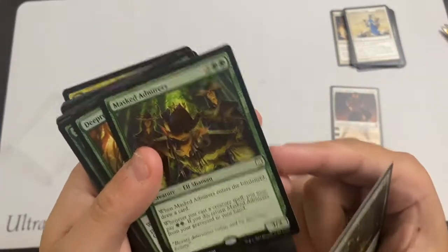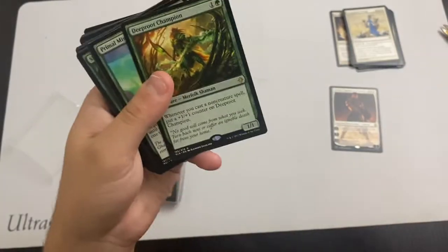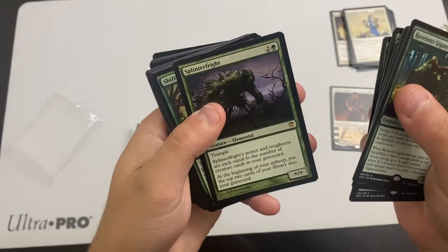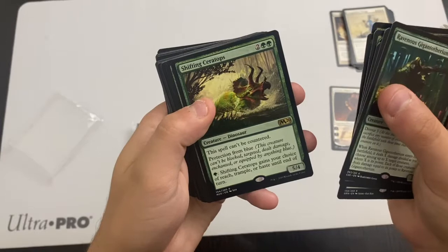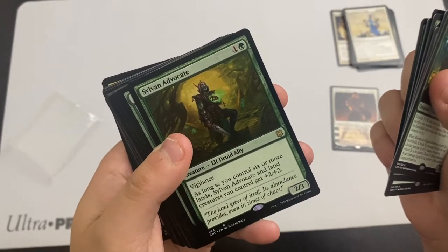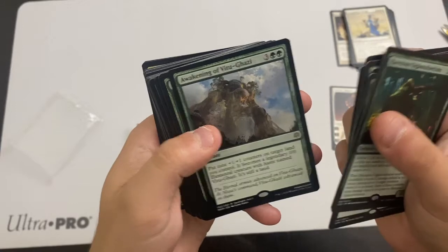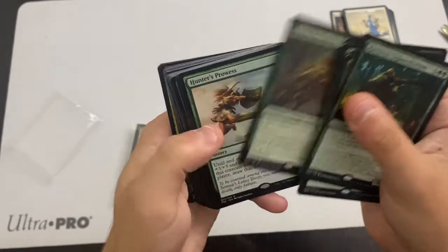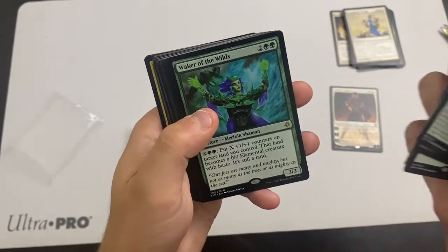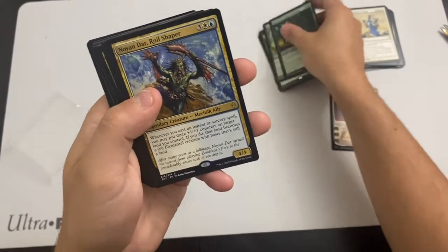Mask of the Avacyn — not sure what set that is, I've never seen that symbol. Deep Root Champion from Ixalan, which I've completed. Primal Might, Emperor's Vanguard, Ixalan, Splinter Fright, Shifting Ceratops, Woodland Wanderer. Some symbols I haven't seen before: Sylvan Advocate, Awakening of Vitu-Ghazi, War of the Spark, Swarm Shambler, Hunter's Prowess. Hatchery Spider, Waker of the Wilds, Biomantic Mastery — those are the greens.